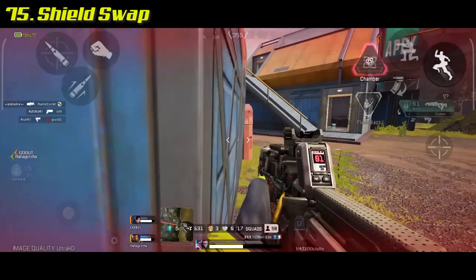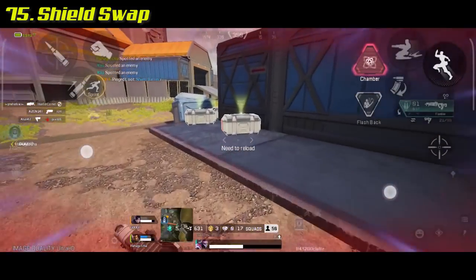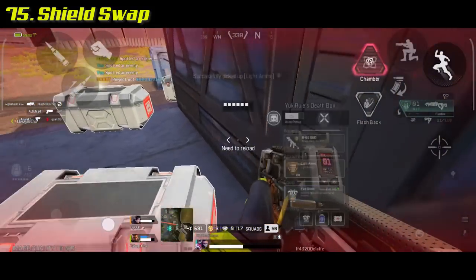Learn how to shield swap. The quickest way right now is to get to a safe space, drop your current broken shield, run up to a death box, and pick up a new one.